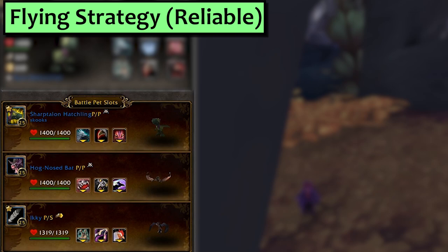First up, the dependable strategy for doing your world quest. This will also double as the Flying strat. In my first slot is a Sharp Talon Falcasaur with Falcasaur Swarm, Rip and Predatory Strike. In the second slot grab any bat with Bite, Screech and more health than Icky, and finally Icky with Blackclaw and Flock.